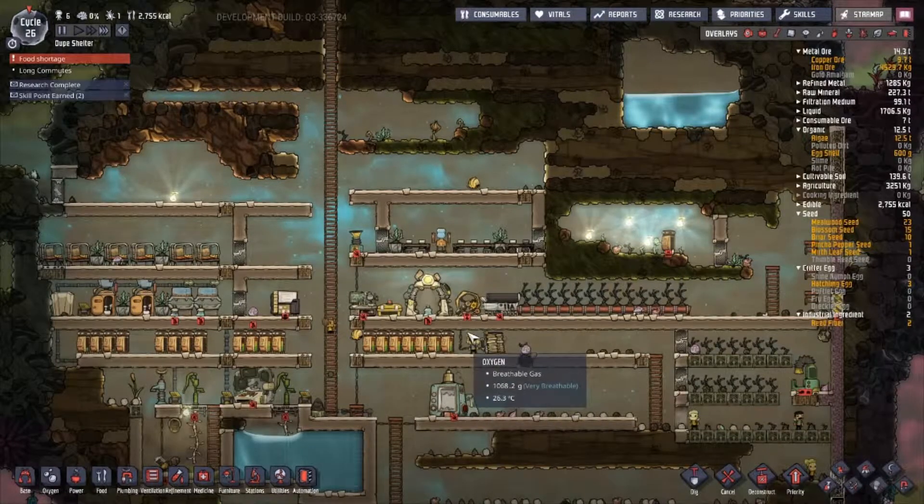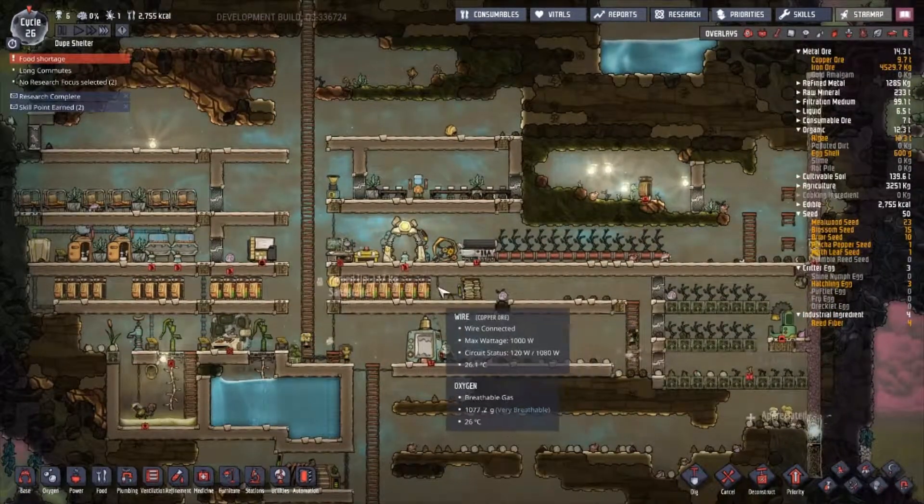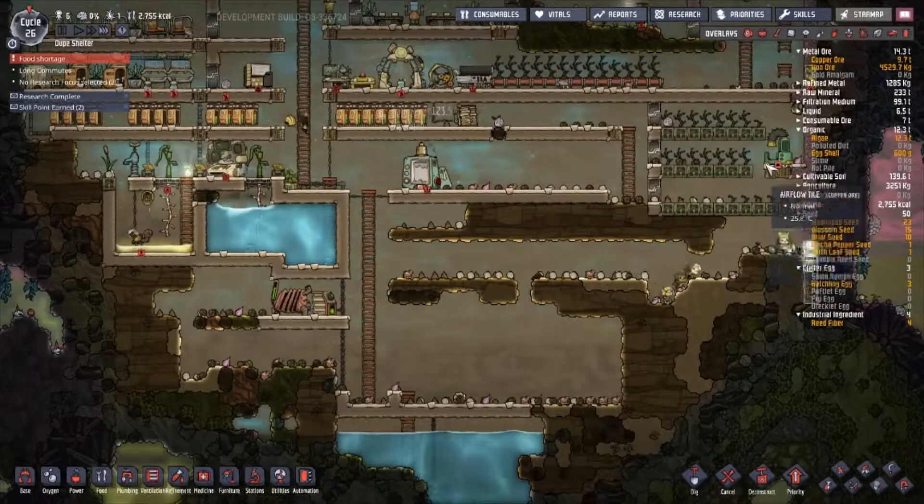Hello, welcome back. I am Nom Nom and this is part three of the Dupe Shelter Oxygen Not Included playthrough. We have here our thriving colony. Last time we wrapped up, we finished up this farm.